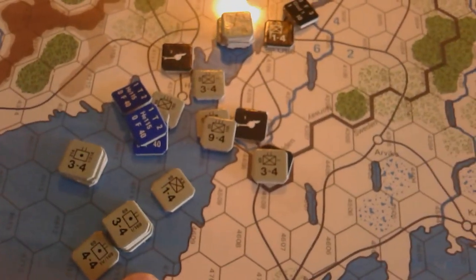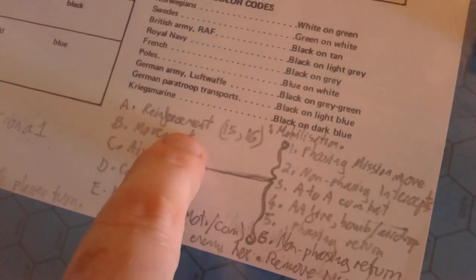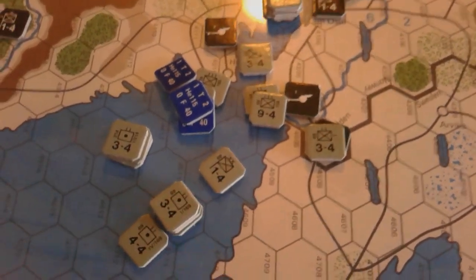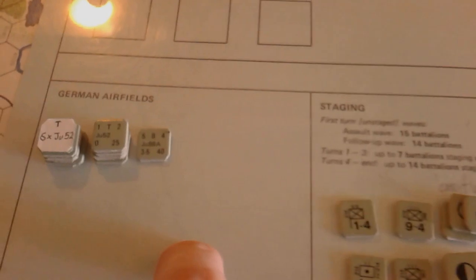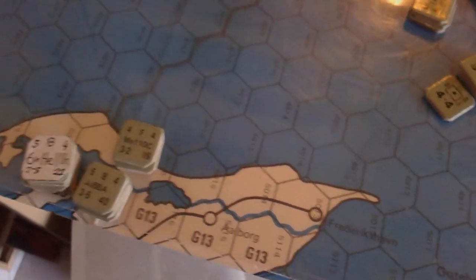At the end of the sequence of play, reinforcements come in; you move attack waves by boat or on land, then air landings, fighting, and then the exploitation phase, in which on this first turn your second wave comes in. These are my second wave units aiming to come into the ports here. I'll also be moving squadrons — currently represented on German airfields 13 hexes away in Hamburg — staging up to Denmark's two airfields in the first turn.